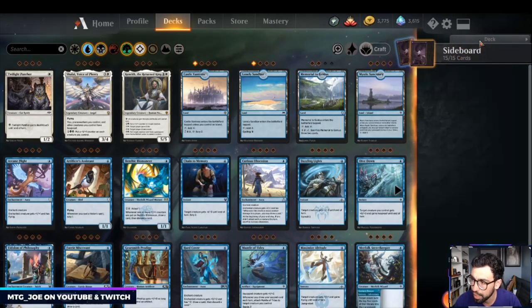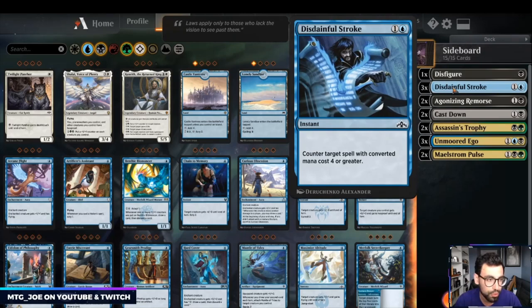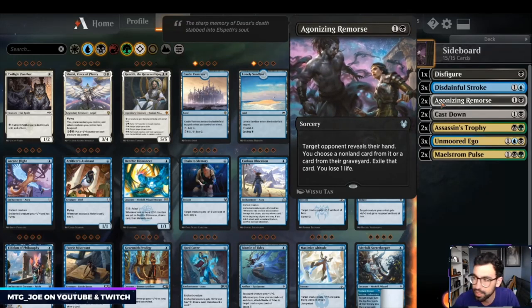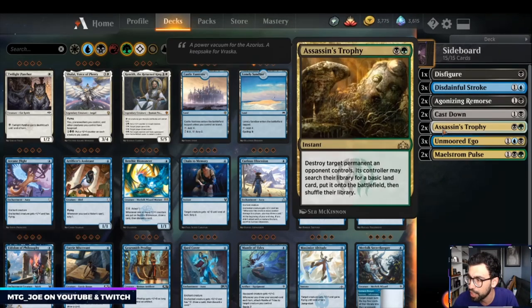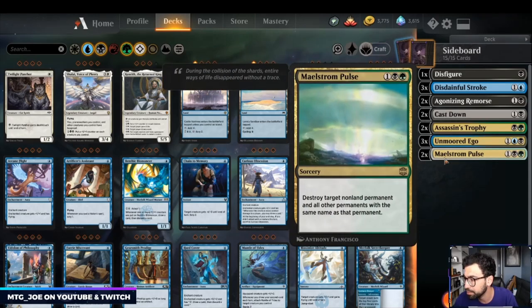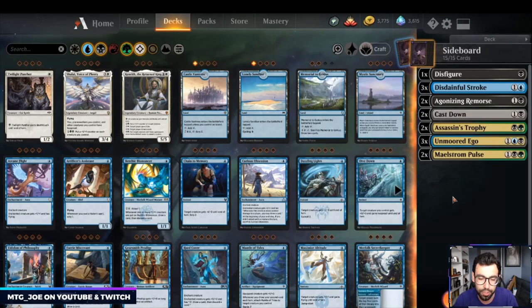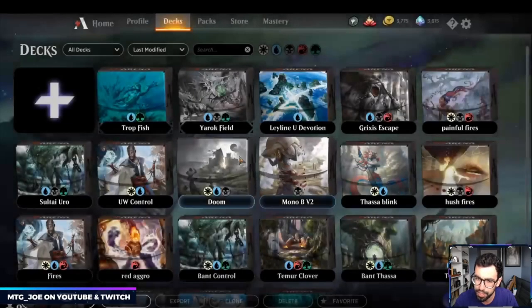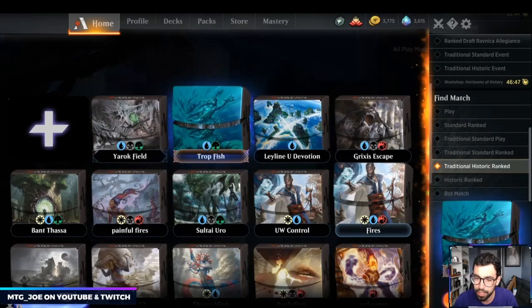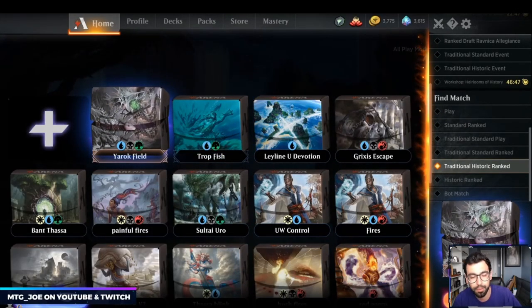Sideboard-wise: Disfigure for aggro, Disdainful Stroke versus big mana decks and mirrors, sweepers, Agonizing Remorse to get rid of combo decks — it exiles as well, which is nice. Castdown for aggro, Assassin's Trophy for wide range of utility. Ego versus combo decks like Underworld Breach and Kethis combo. Maelstrom Pulse is good catch-all removal that works well in the mirror. There's also a new enchantment that makes all tokens get minus 2/2, so we have Trophy and Maelstrom Pulse to deal with that.